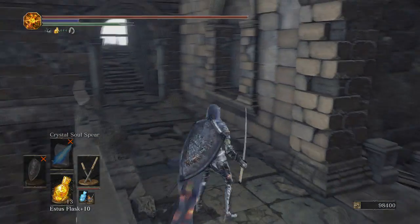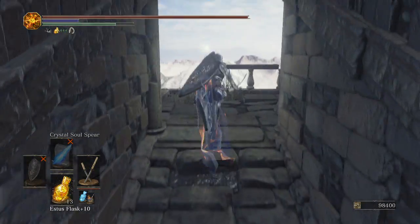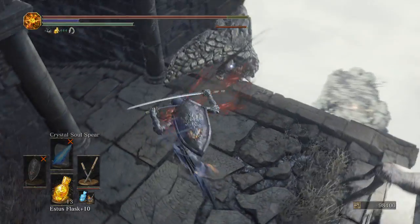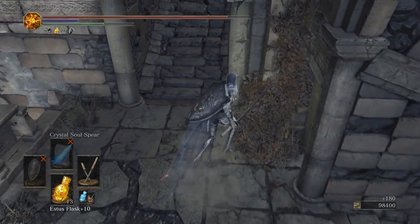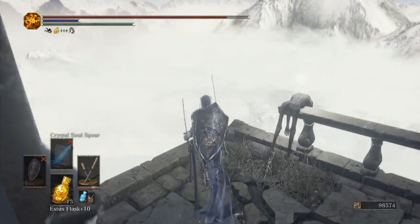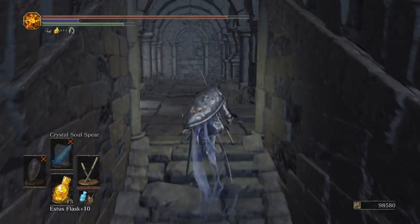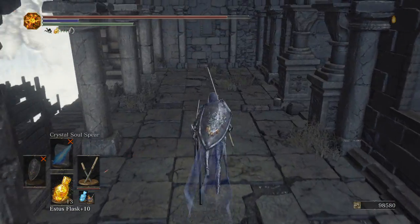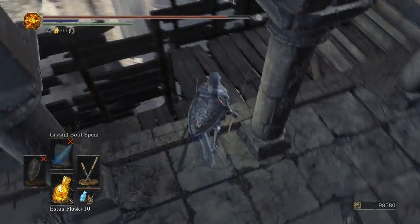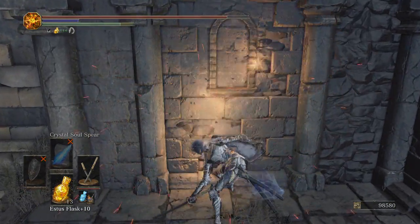Now we're gonna start picking directions and just start hitting stuff and going different routes here. We got the stone guy dead — Titanite knight scale. Beautiful. I got another item here, another Titanite knight scale. There's a drop down there. I don't think I want to go there. Is this a fake wall? Nope.